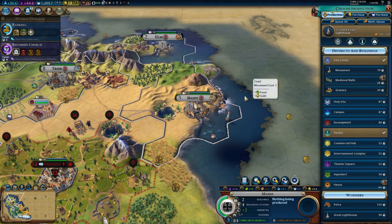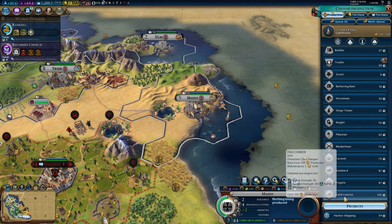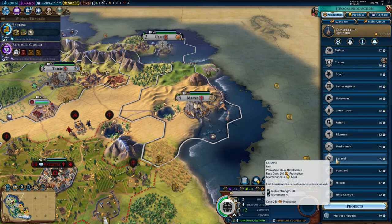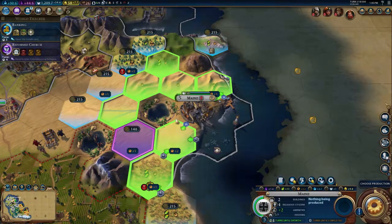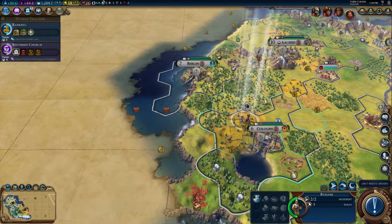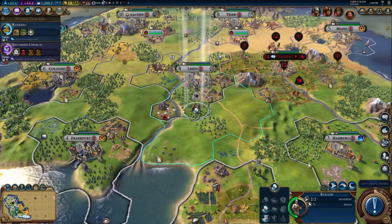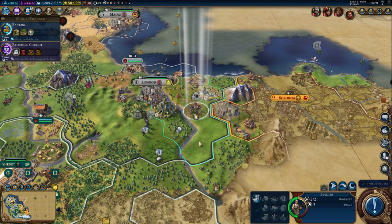Do we have a harbour with a lighthouse there? Thinking maybe we should build a naval unit — it does take a while to build boats, which might be another reason to build another Hansa; that might end up being quicker. We have another option for a builder, so let's do these crabs. We were going to do a lumber mill as well because it gives us a boost towards mass production — that's really the main reason I'm doing it.